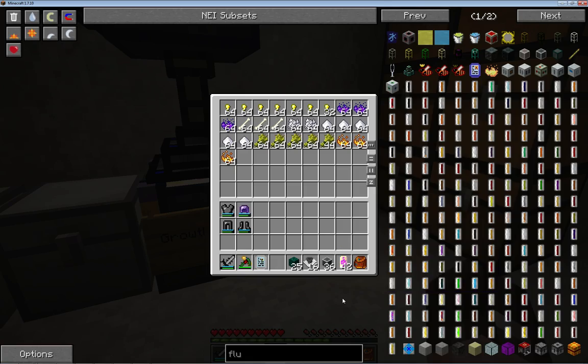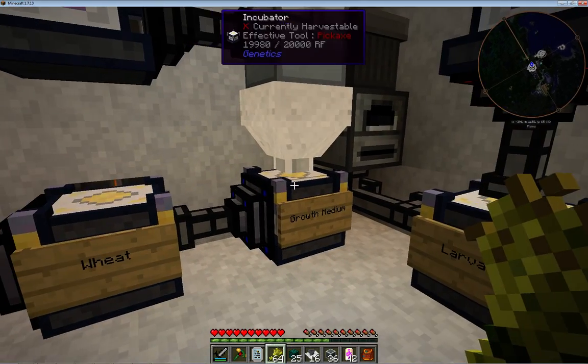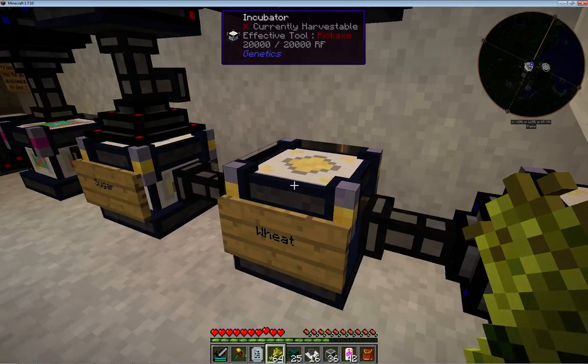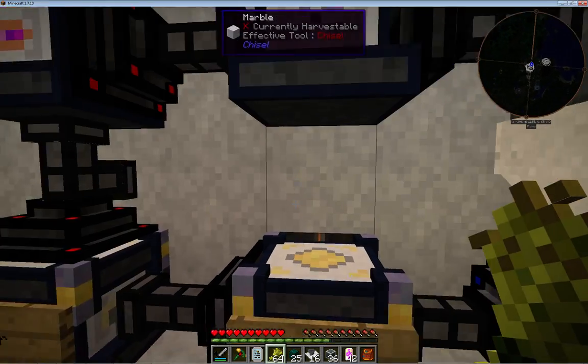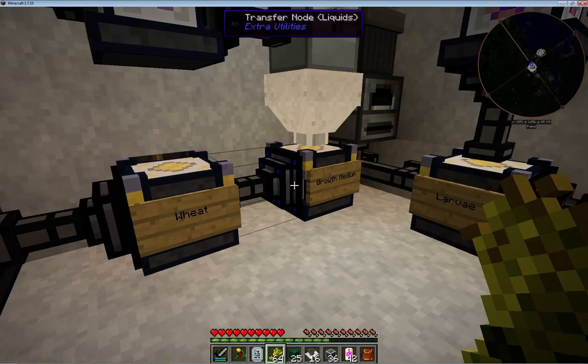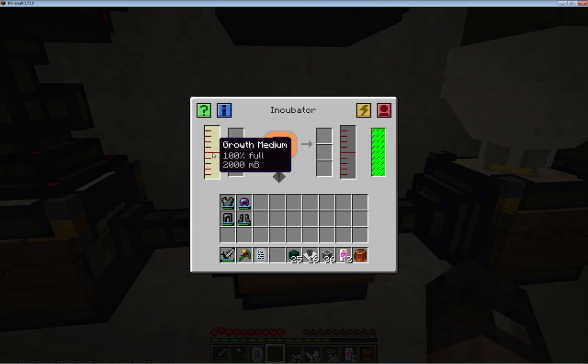The next thing you'll need for the next part of the process is some wheat. Once that liquid growth medium has been made it goes into the next machine. This isn't the only way you could do it - you could have a central tank to connect all that liquid. This way seems to work okay for me; I'm not entirely happy with it but it works.